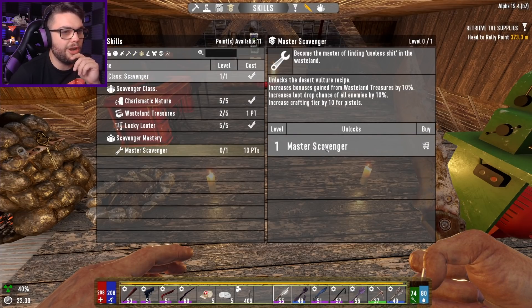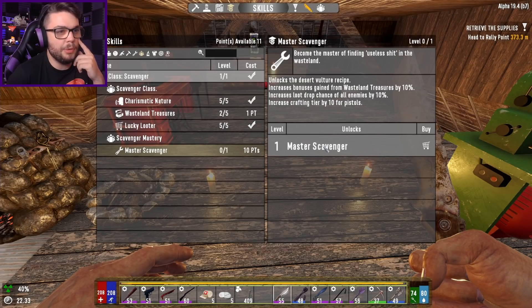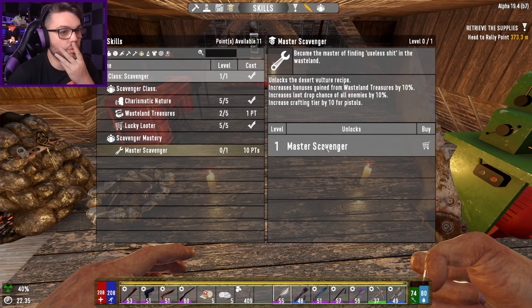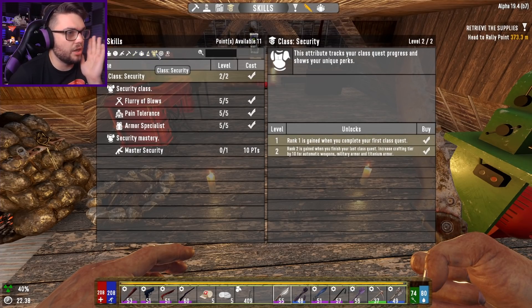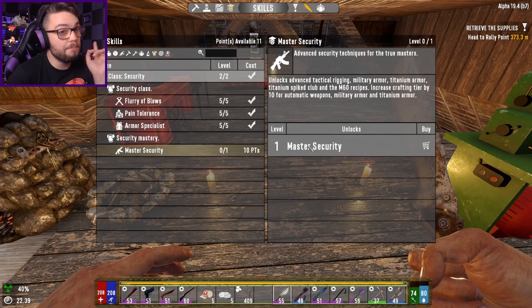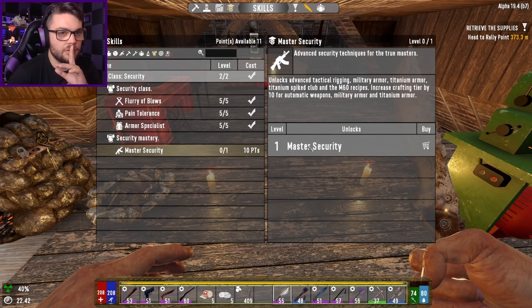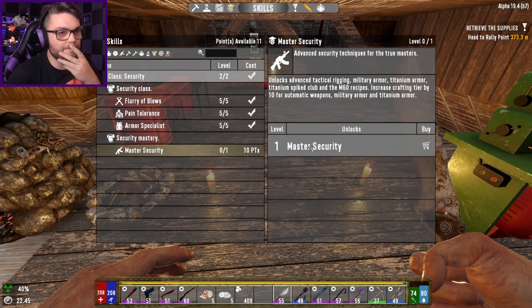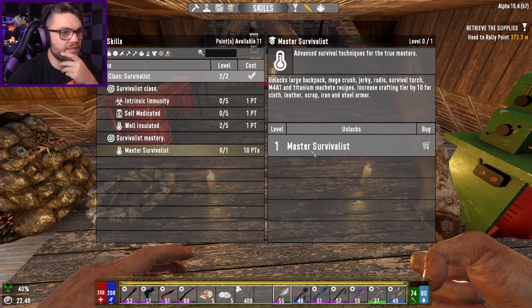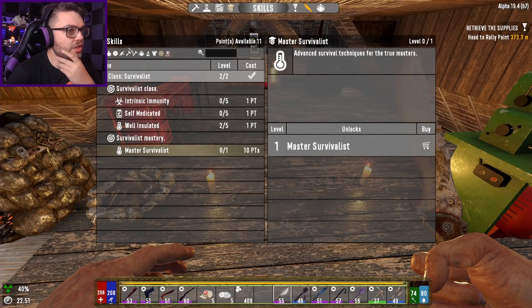I'm thinking mechanic and scavenger. Scavenger is a bit of a question mark though. What about Security? Advanced tactical rigging, military armor, titanium armor, titanium spiked club, M60 - increases crafting tier by 10 for automatic weapons. I'd have to remake all my core guns, but I feel like that's kind of okay. What else is in here? Survivalist - large backpack and M4, survival torch, jerky, mega crush, radio. I feel like it's going to be survivalist and mechanic. I'm just going to do it. That hurt me a little bit to do. Let's go get the stuff to make the other mastery book for mechanic.